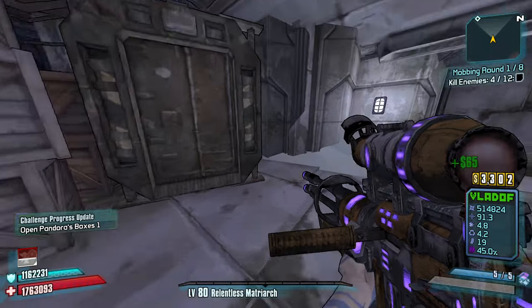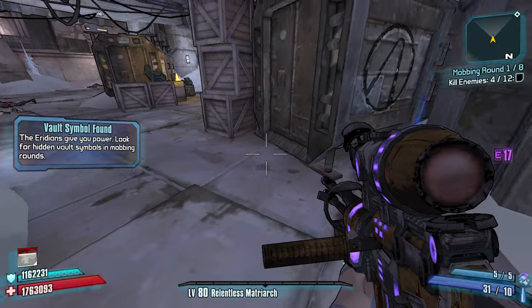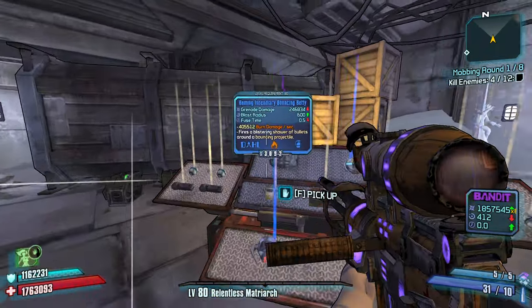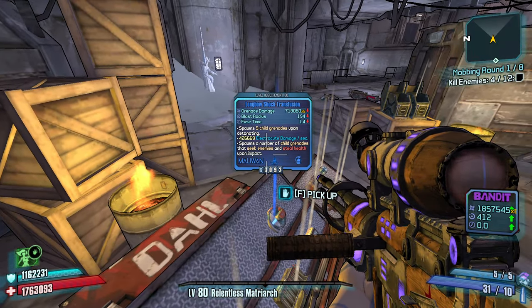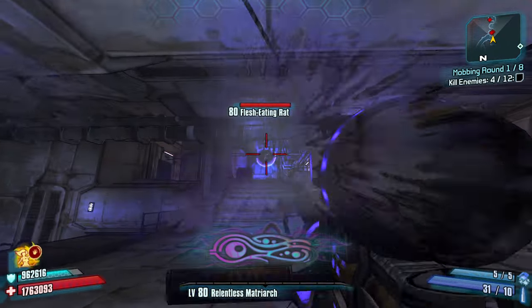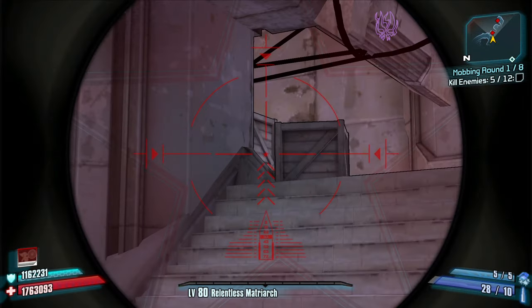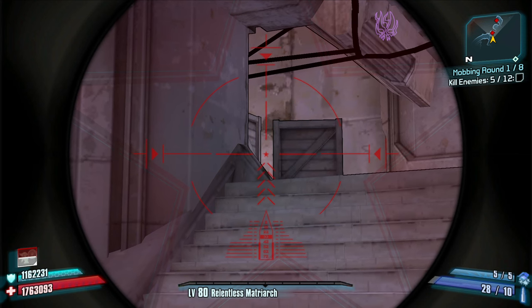The Droog is one of the best weapons in the game, at least for me. Let's take that max ammo, just in case. If we get a TD or Plasma Caster, we're going to want some extra max ammo. Longbow Shock Transfusion could be good too. I feel like I'm playing CSGO with an AWP, holding that crazy angle.